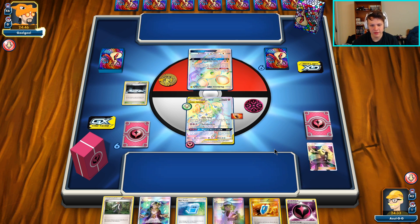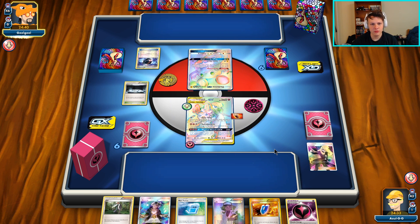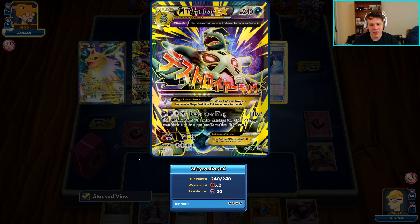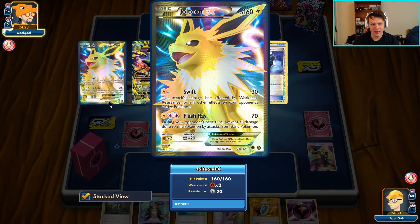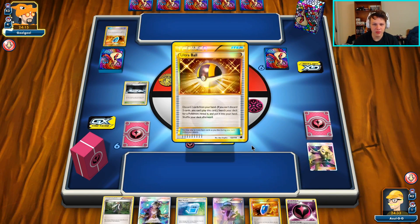They have a Battle Compressor, so I assume their turn is going to be just fine. Usually when anyone has a Battle Compressor that first turn is going to be okay. We'll take a look at what we're up against - I see a Mega Tyranitar, and then a Flash Ray Jolteon. So we do play the Ranger, I just have to find it. Finding the Ranger is one reason I don't know if it's worth playing - it's hard to find with just a one-of and no Battle Compressors.